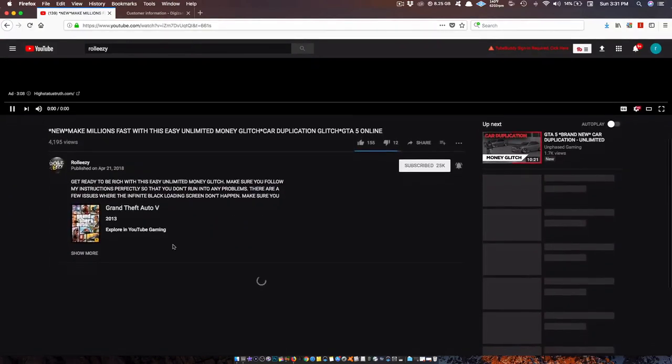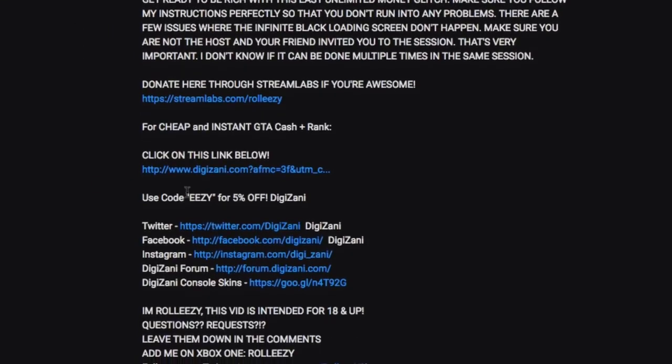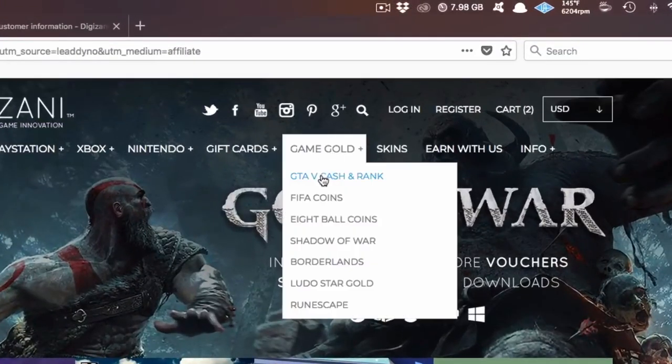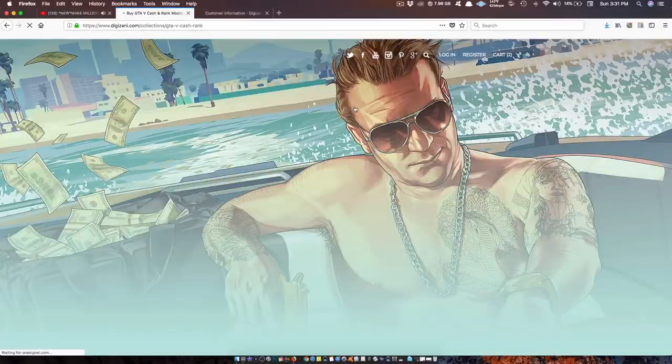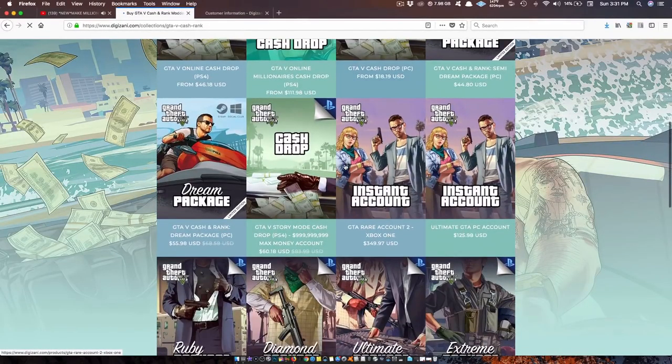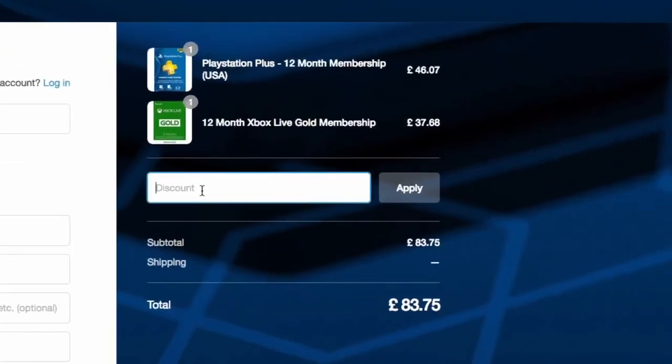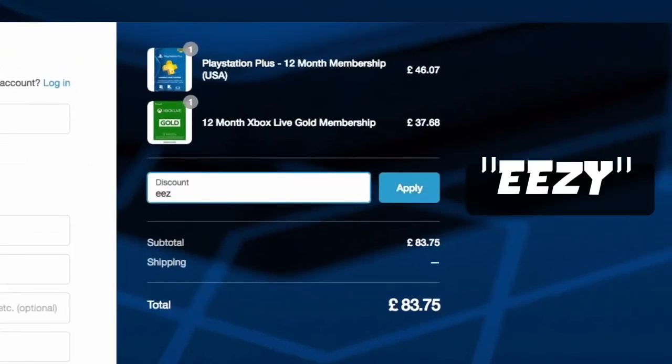If you're also interested in GTA 5 online modded accounts, go ahead and go to my latest upload and click on this link in the description. This will lead you to the website Digizani. This is the most trusted site to purchase cash and rank services on all platforms for GTA 5 online at reasonable prices. Don't forget, once you're done shopping, add the discount code EEZY to save some money at the end of your checkout.